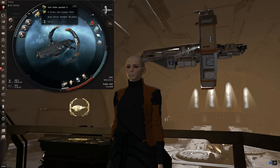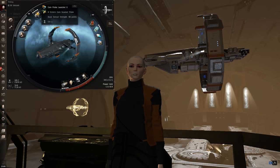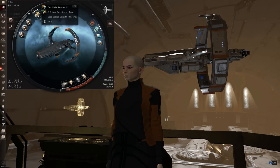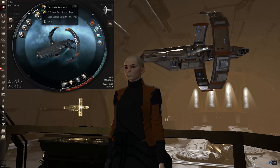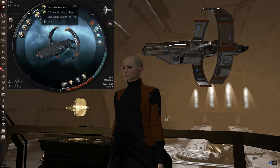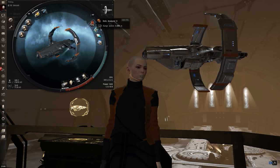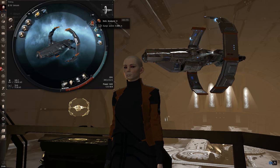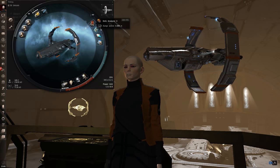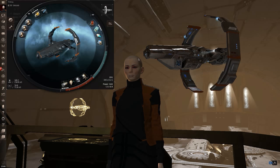My scanning skills are perfect, so I use the Probe Launcher II because it saves me about 30 million on this fit. The Sisters Probe Launcher is going to give you a better bonus if you're not super skilled in scanning, which I find to be pretty valuable — I'd certainly recommend using the Sisters launcher if you can't fit the Launcher II. There's also a relic analyzer on this, because hacking those sites and making ISK is important to me — it occupies 40 to 60% of my time logged into the game, diving wormholes and clearing relic sites.